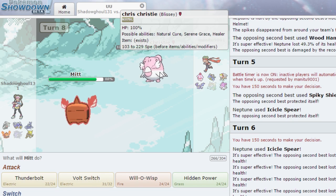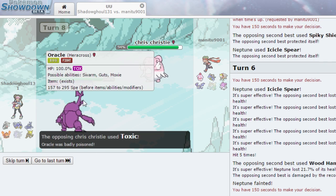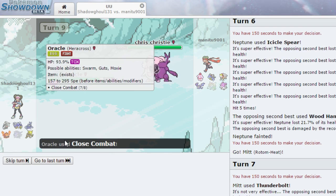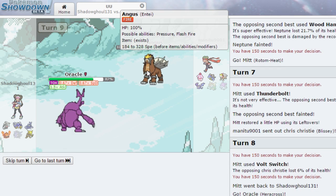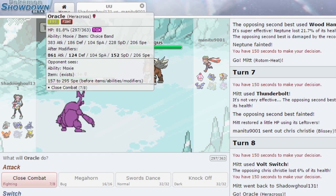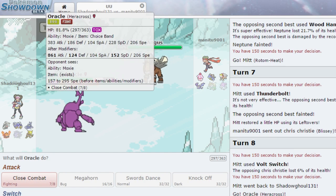Blissey is incredibly bulky. He goes for Toxic, which is okay. I should have stayed in with Guts, but Close Combat definitely takes that thing out. We take some poison damage but get a Moxie boost. We're poisoned, which stinks. Now Entei comes in - we're Choice-locked into Close Combat. We're weak to Fire, and I don't think we'll outspeed. I can't lose Oracle so I'm switching to Al.